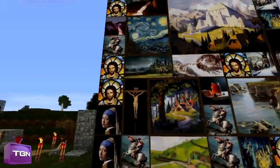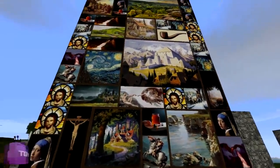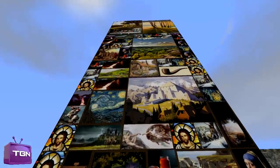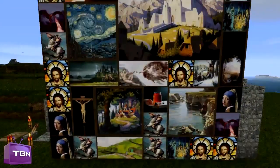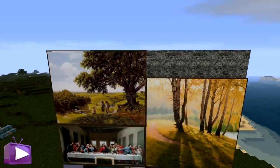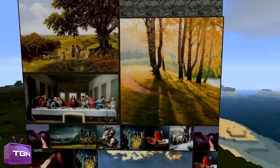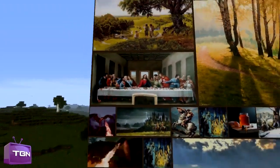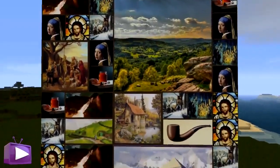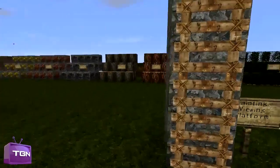Then we have all the paintings, which as you can see, none of them are the same as default. They do look very nice and very detailed — they're probably actual imported pictures. If I fly up slowly, you can see all the pictures and they look very nice. You've got the Last Supper in there, and the paintings look very nice, especially this one. These paintings would look very nice in your home.